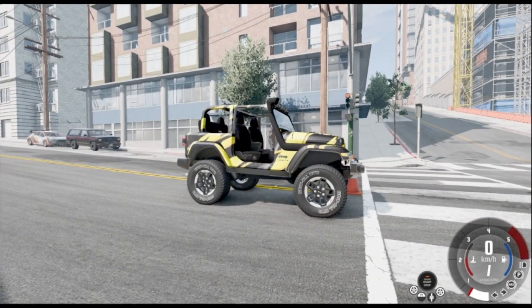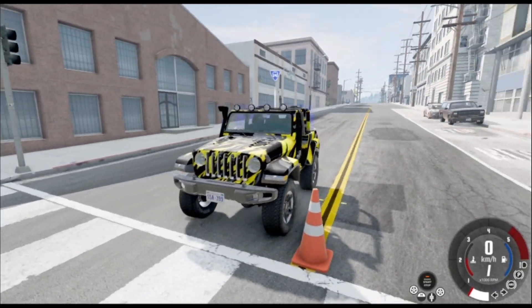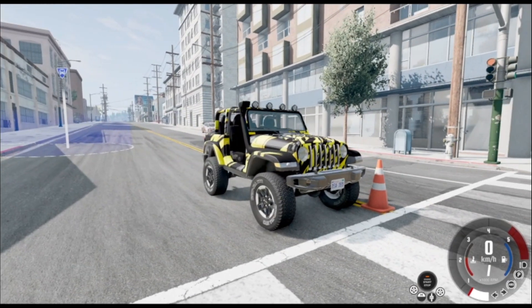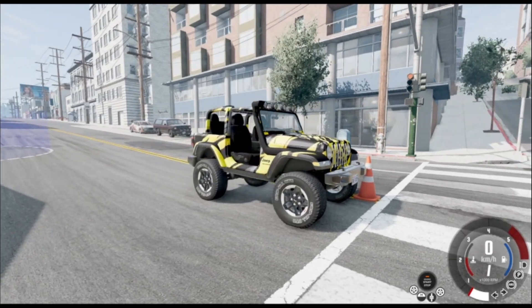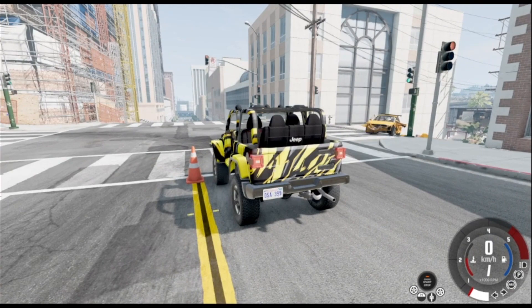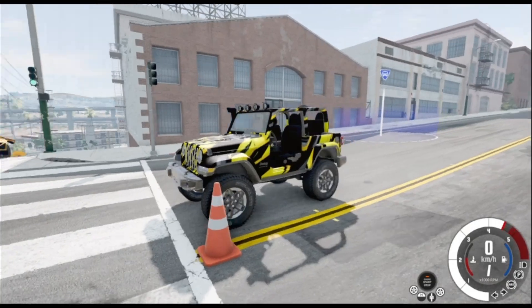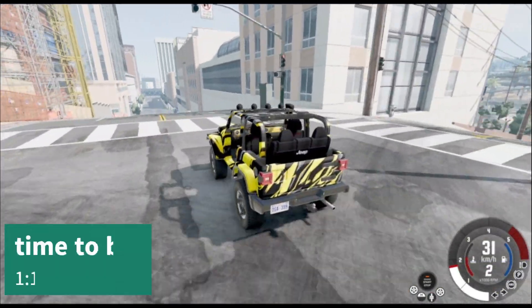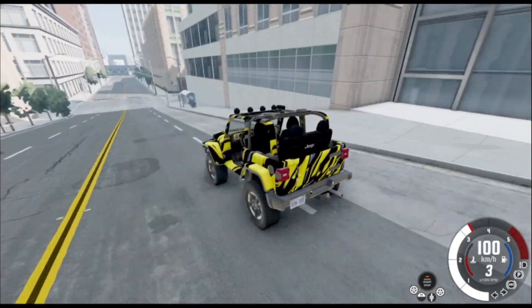Here we have the Jeep Rubicon — it is a very lovely car, the Sport Edition, and I love it to bits. It performed well in the first season and I enjoyed its off-road capabilities and how fast it could go on the off-road course. Let's start — three, two, one, go! Lots of wheel spin from the start, but everything almost seems pretty good.